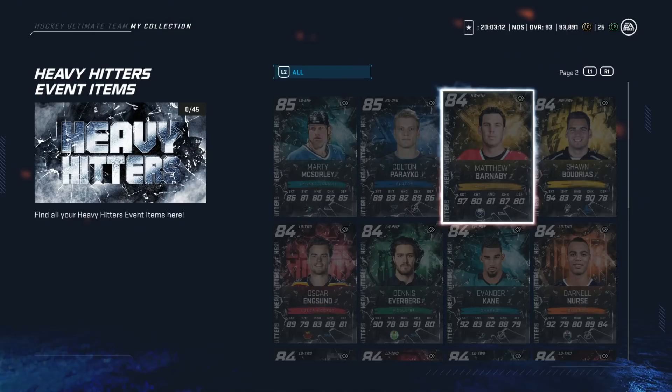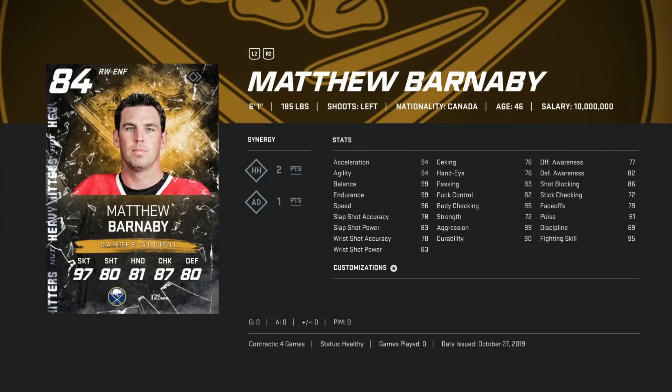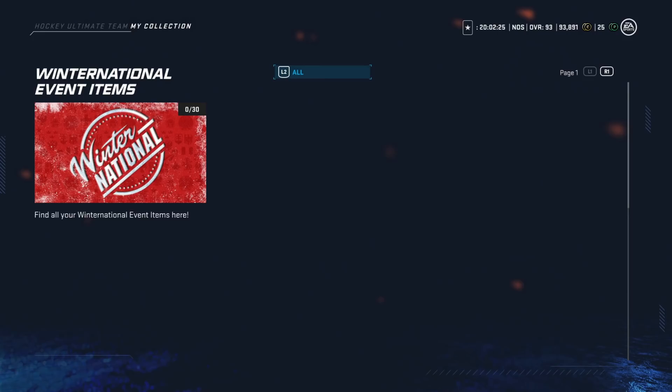If you don't like slower control-style cards, you want to go with the Heavy Hitter Matthew Barnaby right now. He's going for under 20k in the auction house. The reason I recommend him as you build your team is he's got 96 speed, 99 endurance, and 99 balance — he can just fly down the wing. His shot is brutal, but he does have 95 body checking, so he's a good third or fourth liner. He'll help you along the boards, and at under 20k it's not a bad buy if you like fast guys.